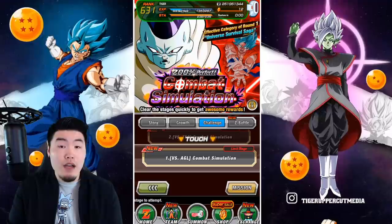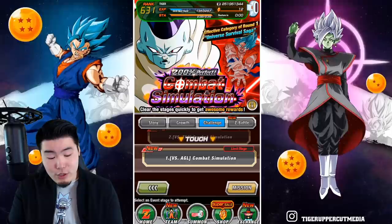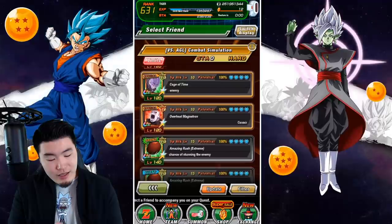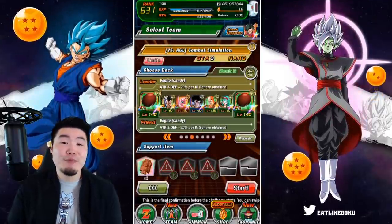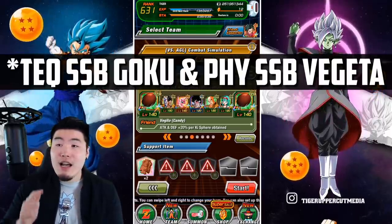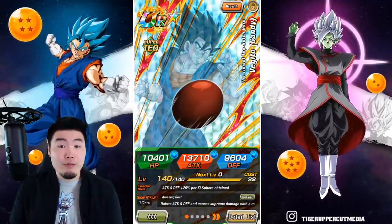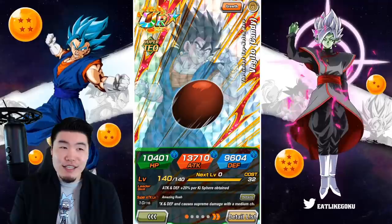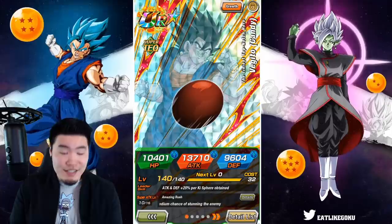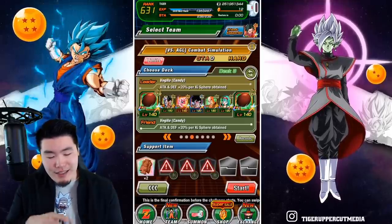Since the weakness right now for round one is Universe Survival Saga, we're going to be attacking with LR Goku and Frieza. I'm going to choose the AGL stage, and for the friend lead we're going to go with Candy Vegeto. They did ban all of the traditional nuke leads for this event, like the Fizz Goku, TEQ Vegeta, Golden Frieza, and so on, but they still allow us to use Candy Vegeto.